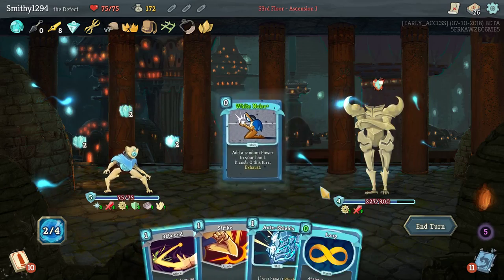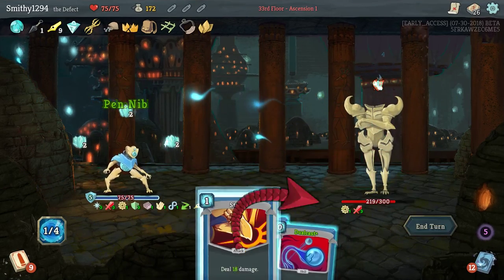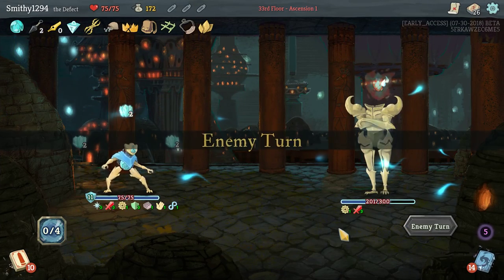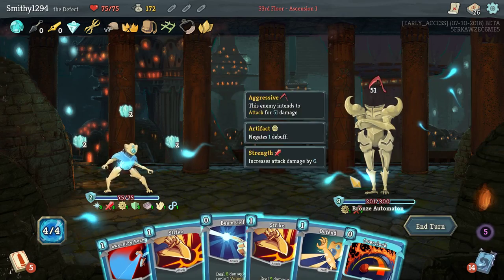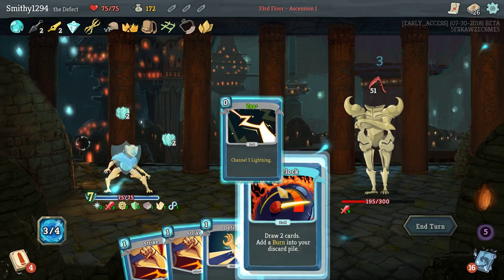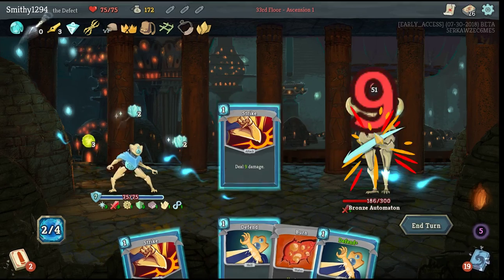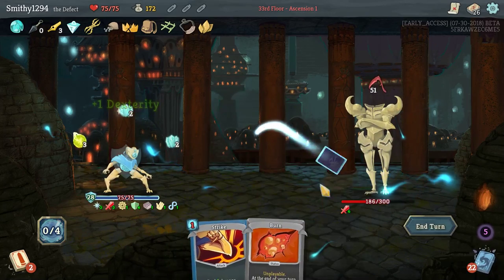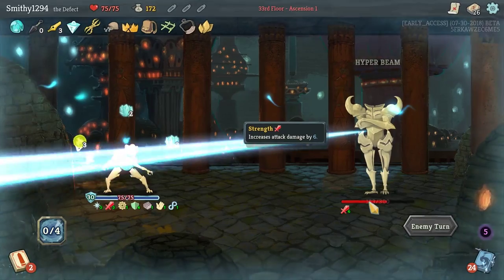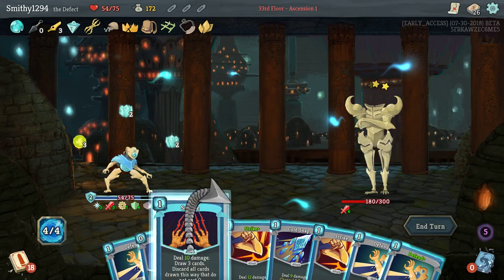Let's do an 8. White Noise out there. Rebound, Strike. Don't need to Dual Cast. Some block would be nice at some point. This will raise our Dex. That's as high as we were getting with those cards — but again, we're not score hunting, so don't worry about that.